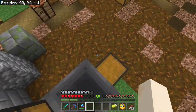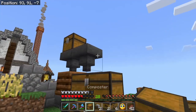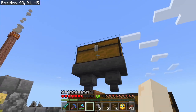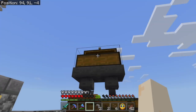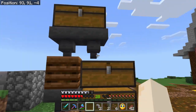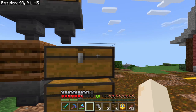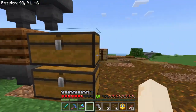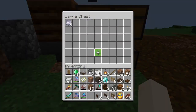And we need our last chest here and it's going to go beside that one. So the way that this system works is you throw your seeds in here and half of them are going to come down through this system, the other half through this system. Now this doesn't need to be a double chest.